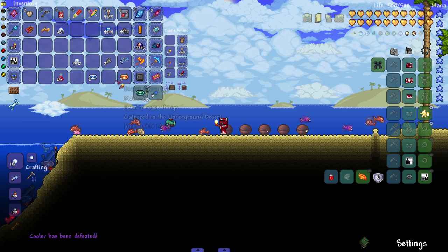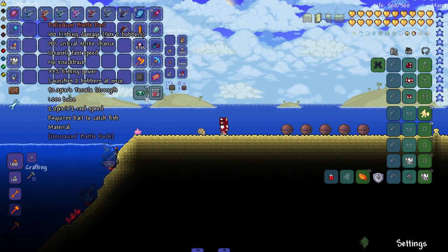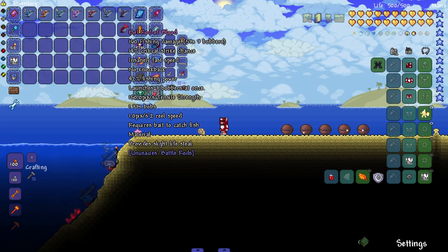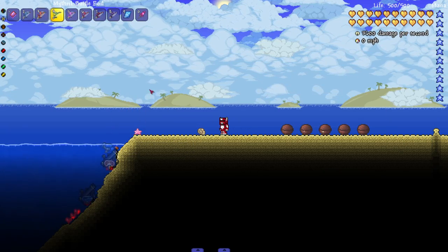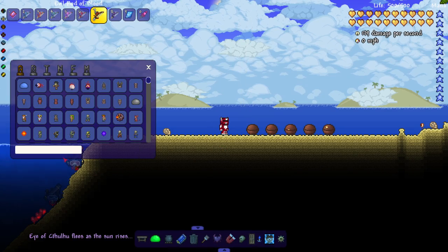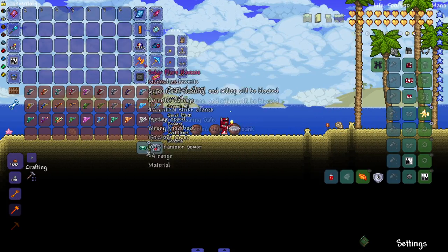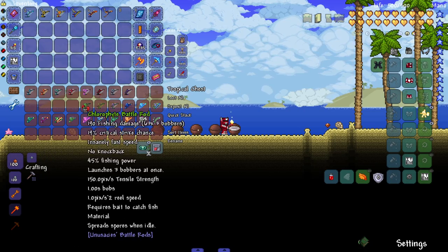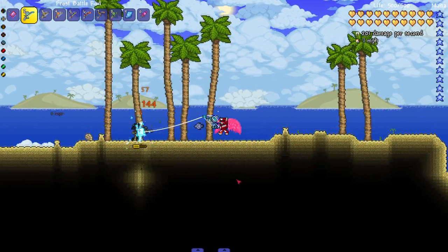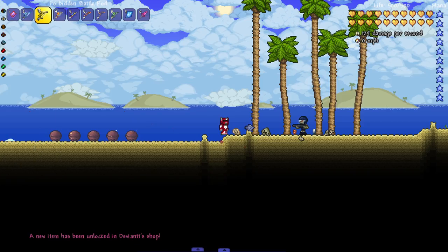Let's move on to the hardmode Battle Rods. A good majority of the early hardmode ones are just ore variants with similar behavior, including evil ones that siphon health and mana. Let's get into the special ones. The Frostfire Rod is imbued with the power of frostfire — look at that damage, a good bit right there. Next is the Forbidden One — watch out for sand tornados, though I didn't see any spawn.